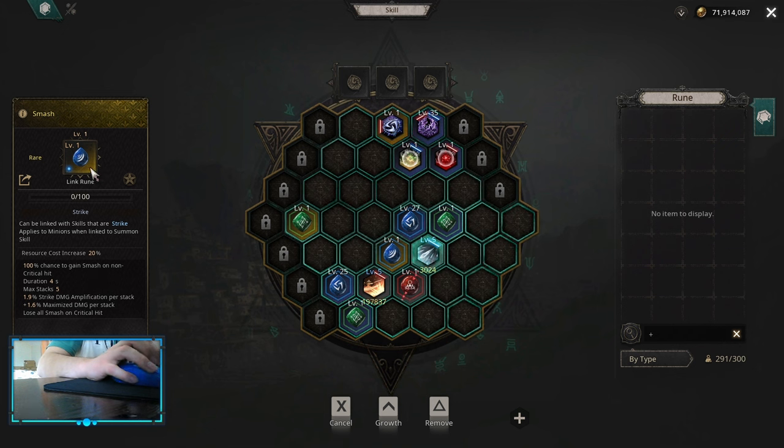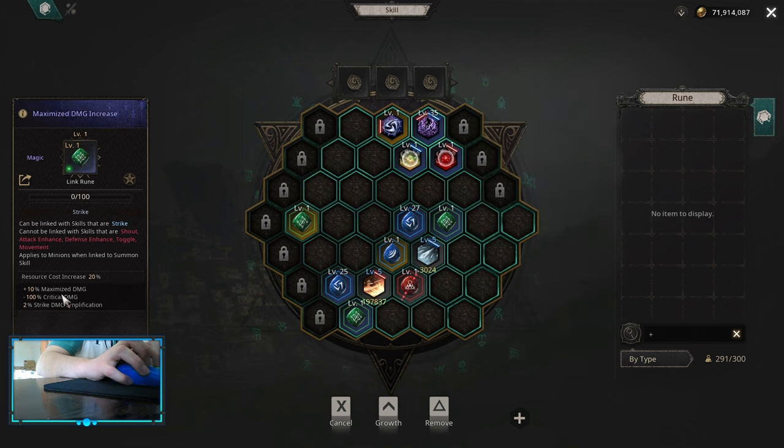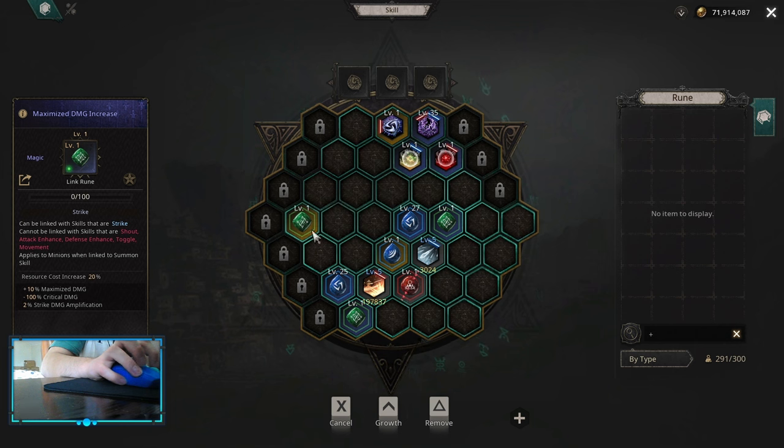Early into the game for both your skills you want to use smash. Smash is really strong even going later into the game — have this one together with persistences. Another one you can use is maximize damage increase, but right now there are more sources to get maximize damage than in season one. It's going to fall off quickly because it doesn't give that much maximized, though it still gives some strike damage amplification.